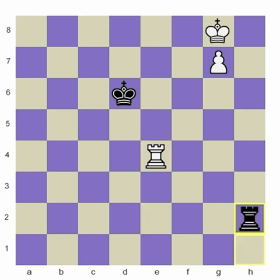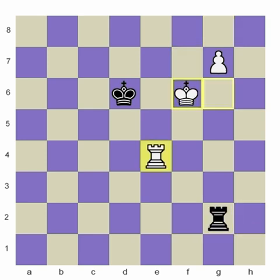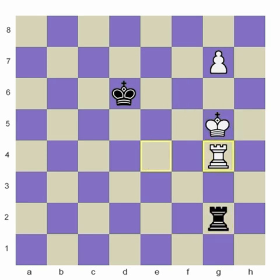Any waiting move here is going to allow this king to come out. By bringing this rook up, you've prepared to meet the final check with a blocking move. The reason they call it the bridge is because the king and rook seem to provide a bridge of protection for the pawn. This is Lucina's winning idea.